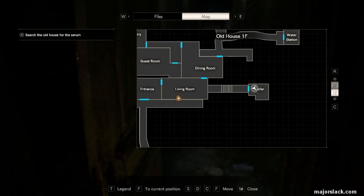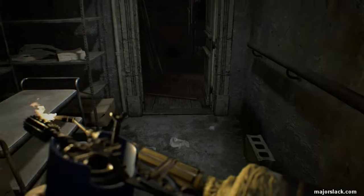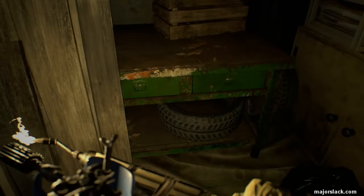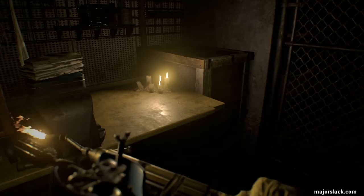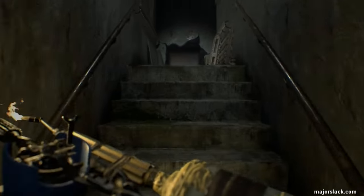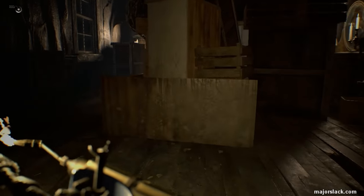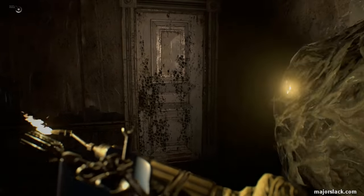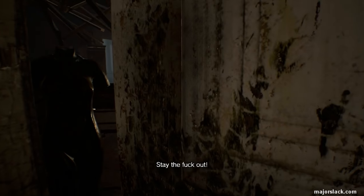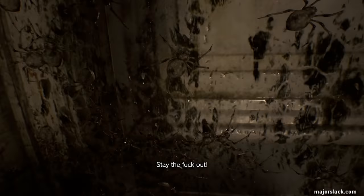We've got to play the hero. Got the stone statuette — nothing else in my notes, just the stone statuette, we're good. Now, you could attempt to go through this door here, but mother's got some different ideas — 'Stay the fuck out!' That's good advice. Because every time you attempt to go through that door, you're going to get attacked by this indestructible swarm of bugs, so just leave that alone.